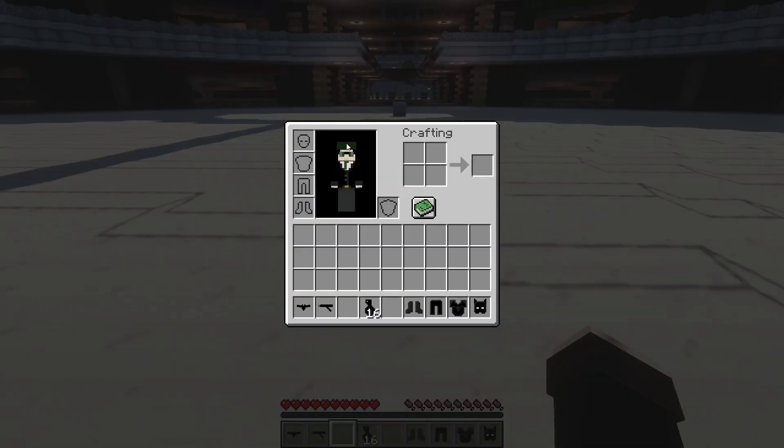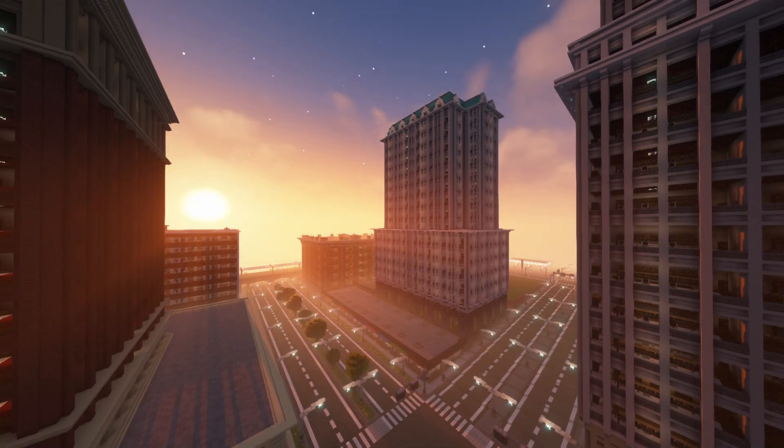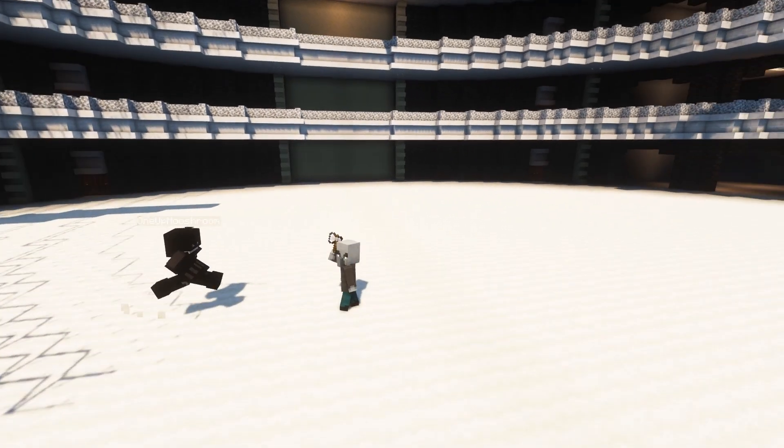To have access to all of Batman's passive abilities, you simply need to put on his suit. These passive abilities include a full armor bar, a passive speed, haste, and saturation boost, and of course greater attack damage.